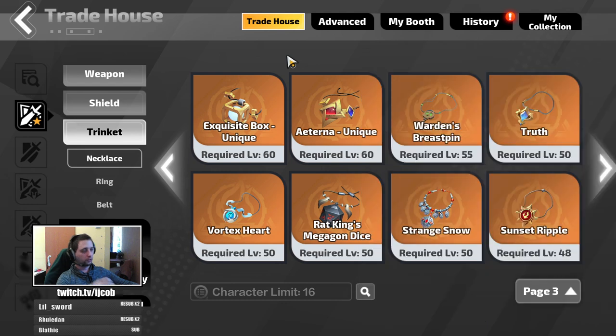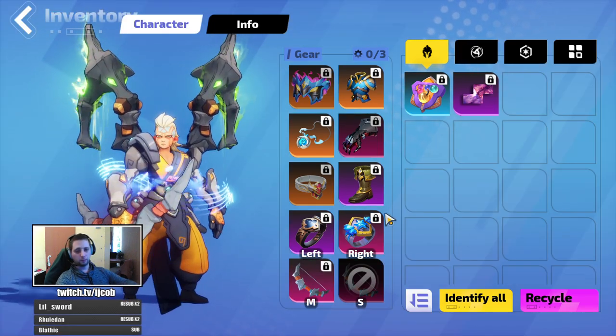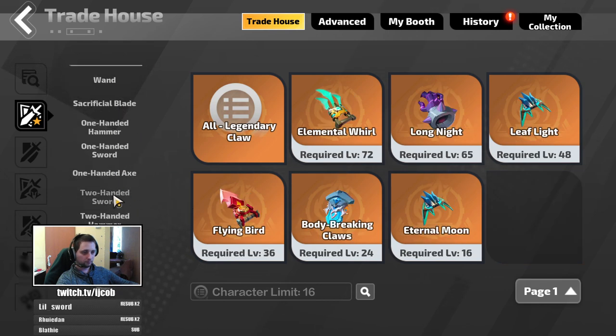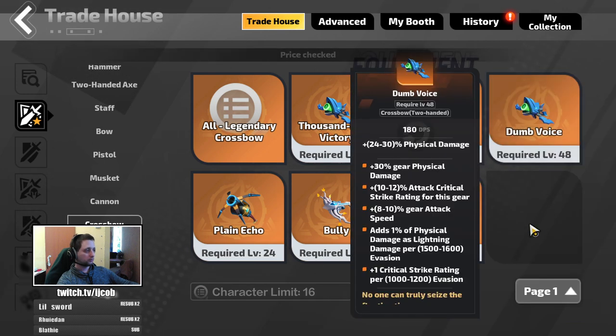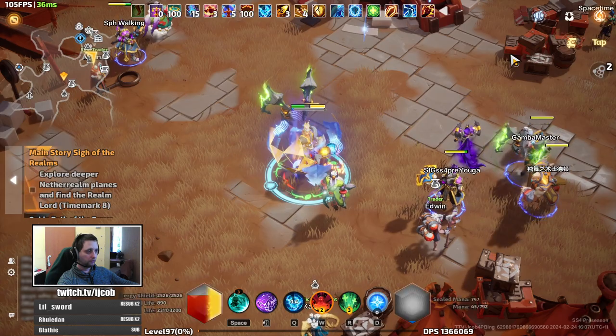That would be the amulet. For the weapon — the uber budget weapon at 1 Fe — you would go for Ral's Ambition, because it has fervor and it has projectile damage for every point of fervor. With this weapon I was fully capable of clearing time mark seven maps, doing around 500 million DPS. So this weapon is an awesome starter.